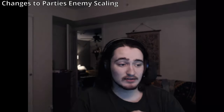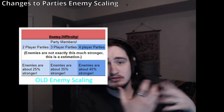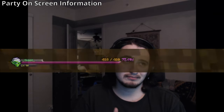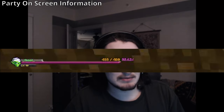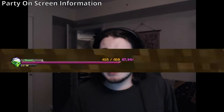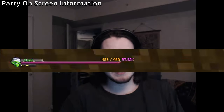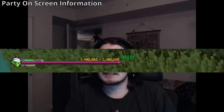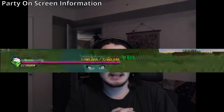Now for party changes. The enemy scaling for parties has been adjusted — the old and new numbers are on screen — making it more fair and consistent throughout. Another notable change: on-screen damage dealt percentage will now show while you're in a party, helping you meet the damage goal. The ready-up status of party members will also be visible.